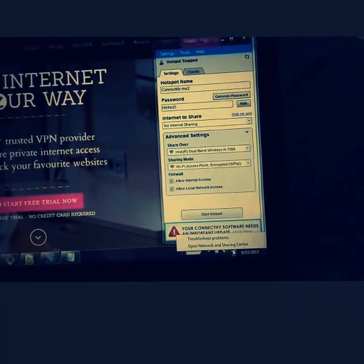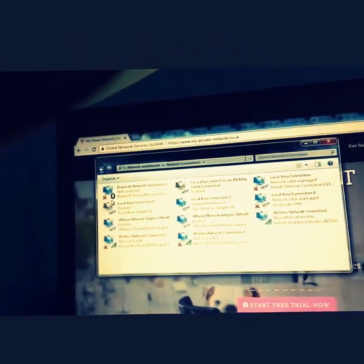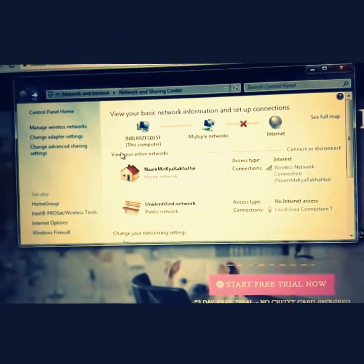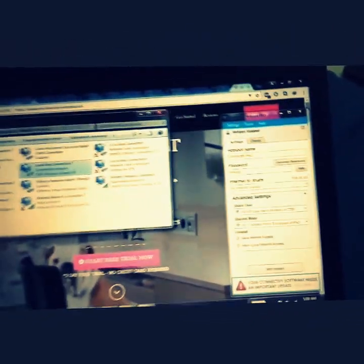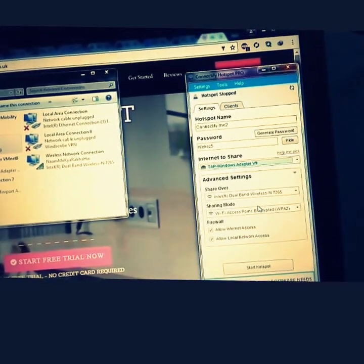To select the VPN network, right-click and open Network Settings, then go to Change Adapter Settings. You'll see two networks — the top one is your home Wi-Fi network, and the second is the VPN network showing as an unidentified network. This is labeled 'Local Area Connection 7' with 'TAP Windows Adapter V9'. In Connectify, select 'TAP Windows Adapter V9' as the internet to share — that is your VPN network.